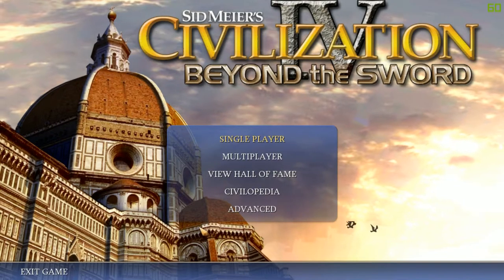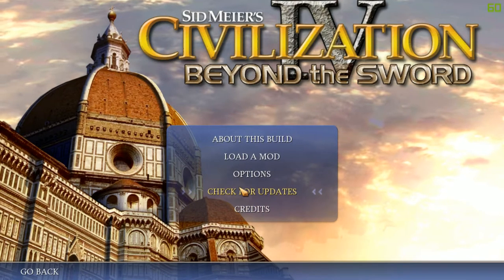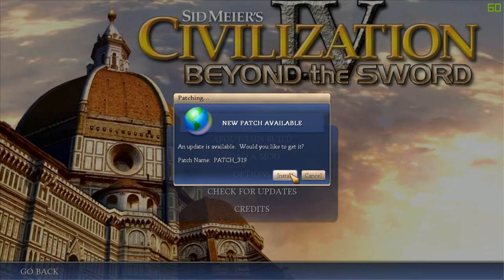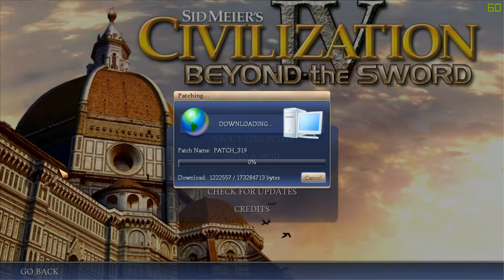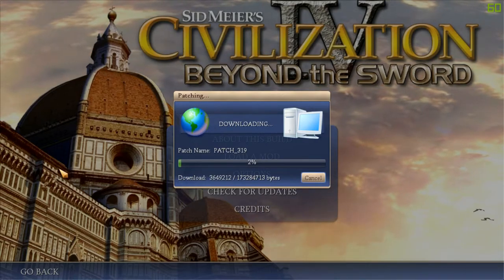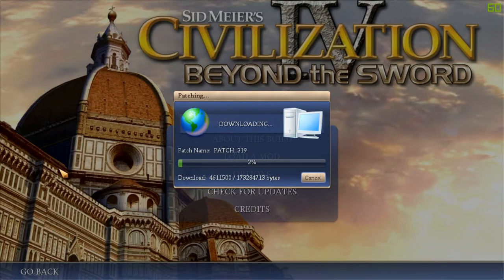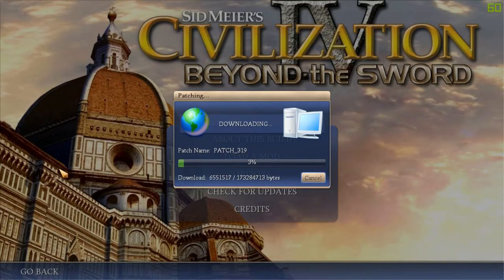Once our game's started up, simply go to the advanced section and click on check for updates. Let's install the patch. One thing to notice is if you hadn't started it up as administrator, it would still go through this process, but then the patch wouldn't install and you'd be stuck in an endless loop of not being able to do it. So that's a simple fix for that.